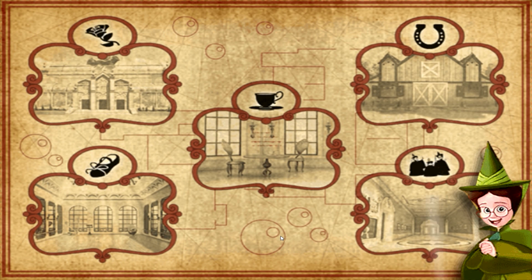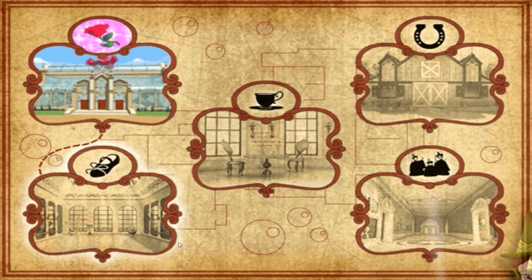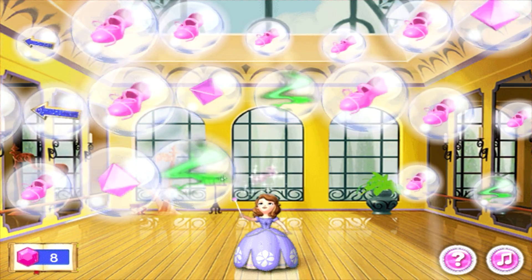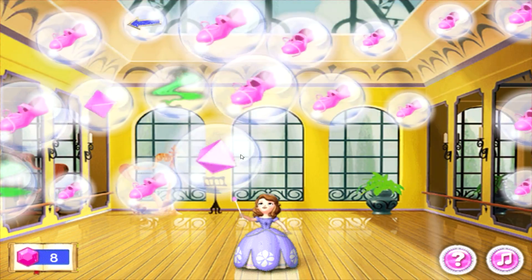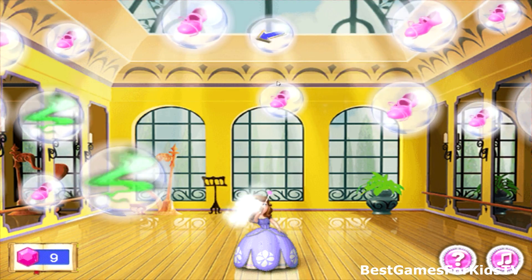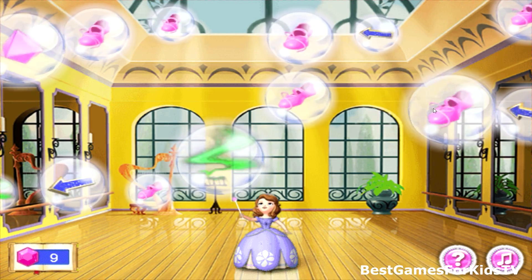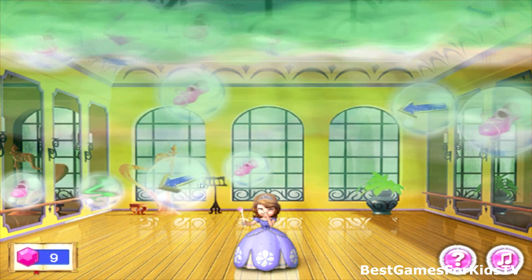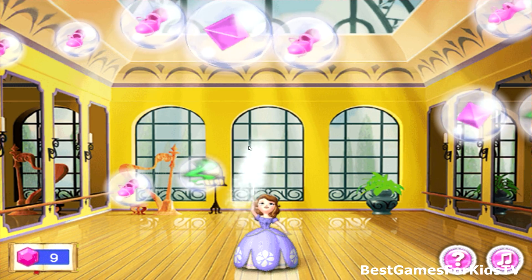There seems to be more bubble trouble in Professor Popov's dance hall. We'd better go there and take a look. Oh no! Stink bubbles! Try not to pop them while you're clearing the dance hall, or they'll release a cloud of stinky stuff. Good popping! Nice spell casting! Oh no — don't pop the green stink bubbles! Well done, dear! That's very good!